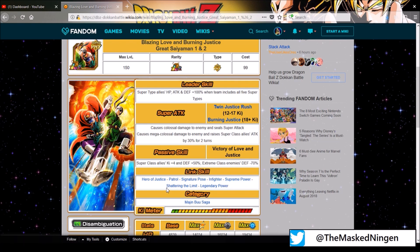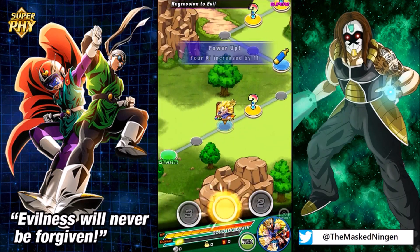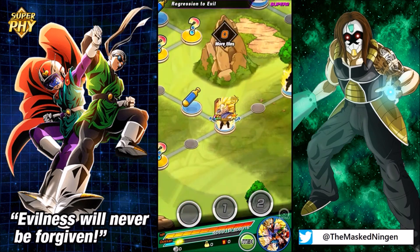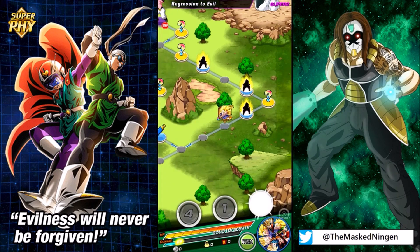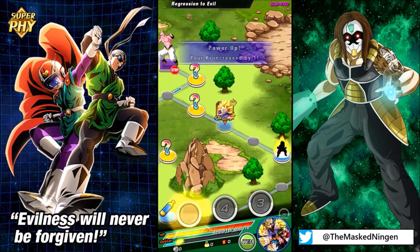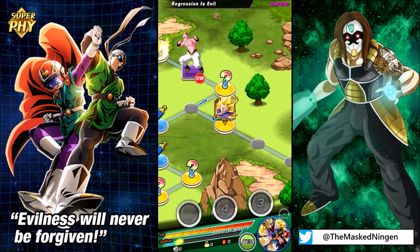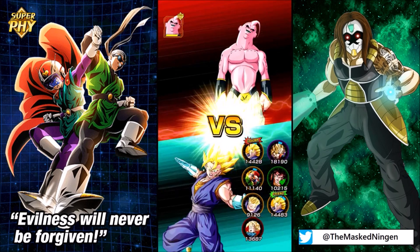You're not really going to come across units that have links like Hero of Justice unless you've got the AGL Saiyaman from the Barbershop, so if you're free-to-play he's probably a really good link partner for them. We're going to be using them on the Majin Boo Saga category team, and I figured it only makes sense to take on Kid Boo himself so we can get the type advantage in the final stage. This is very close to what my main Majin Boo Saga team is anyway.